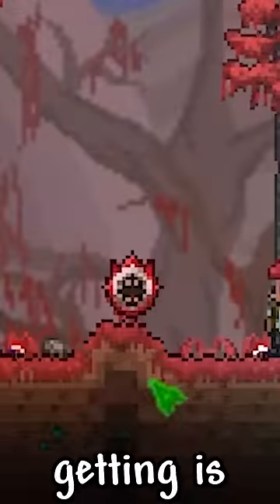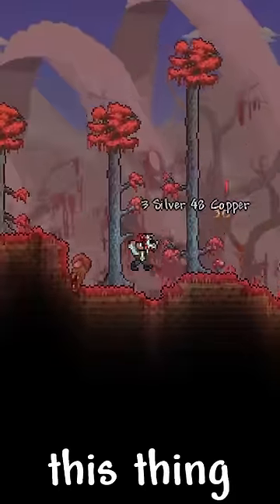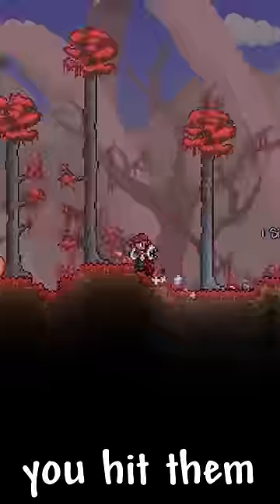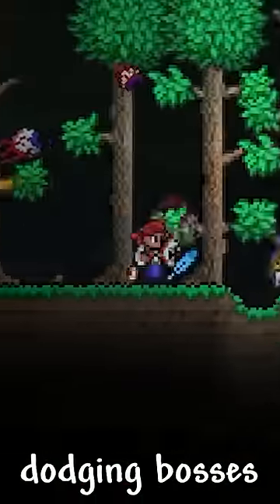The first really good expert drop you'll be getting is the Shield of Cthulhu. Not only does this thing look cool, but it provides you with a dash that will even damage enemies when you hit them. As you can imagine, this is a great accessory for dodging bosses.